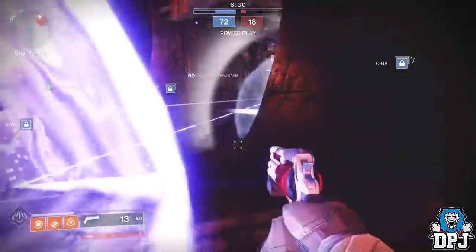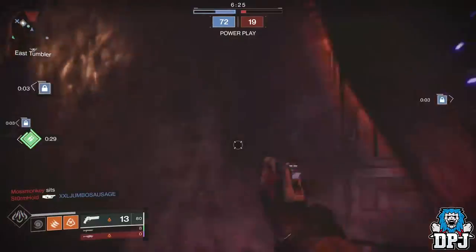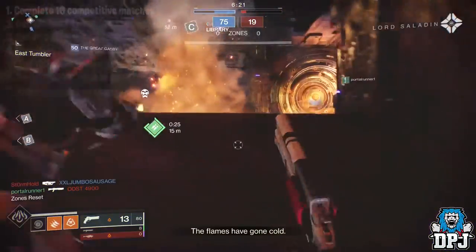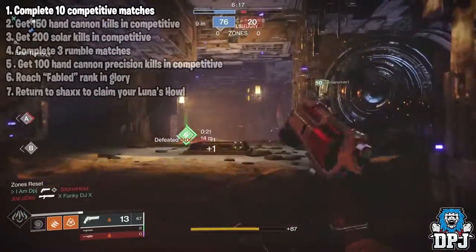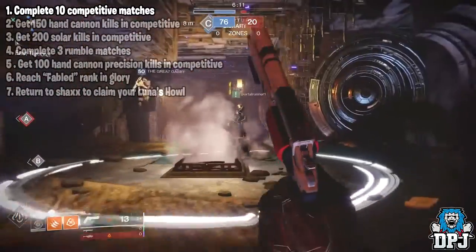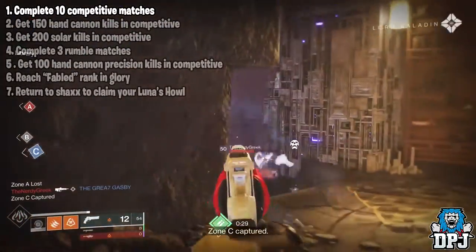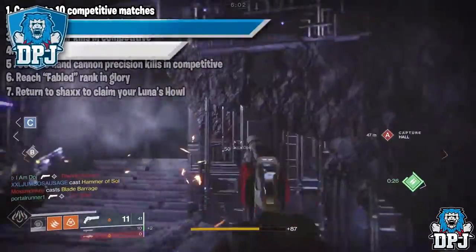Fabled and 2100 points is your end goal, but in all honesty I wouldn't even worry about that until you get to that stage, as there are other things you have to do in the meantime. Firstly, you have to complete 10 competitive matches. You can win or lose — it still counts. Winning is obviously your target as every point helps. But if comp is new to you, use these 10 matches to learn the feel of competitive, because it's way different to quick play.